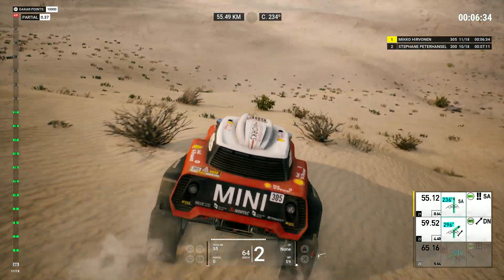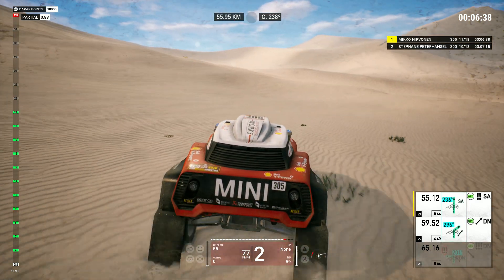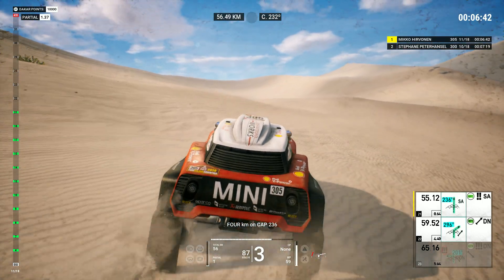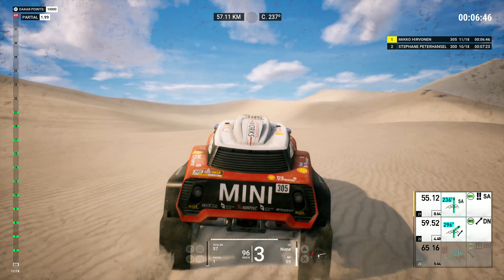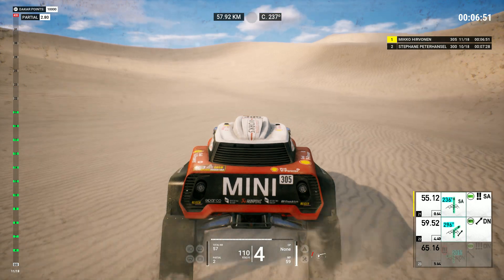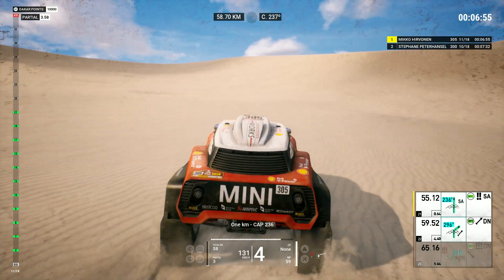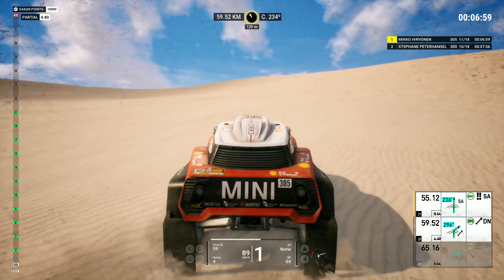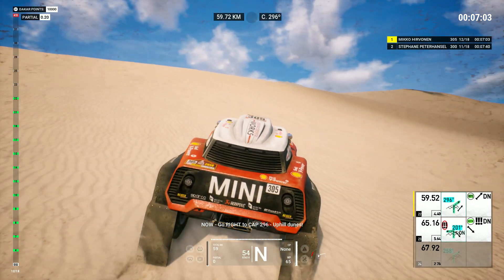Four Ks on cap two hundred thirty-six. One K, cap two hundred thirty-six. Five hundred, go right to cap two hundred ninety-six. Now, go right to cap two hundred ninety-six. Uphill dunes, four K range.